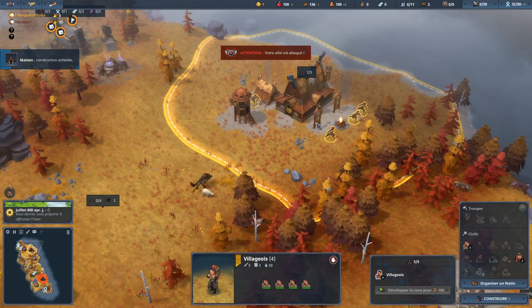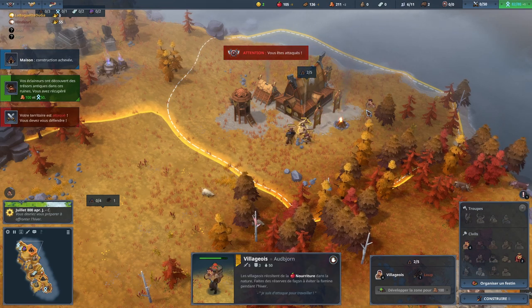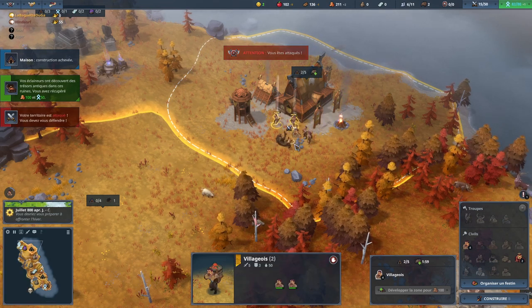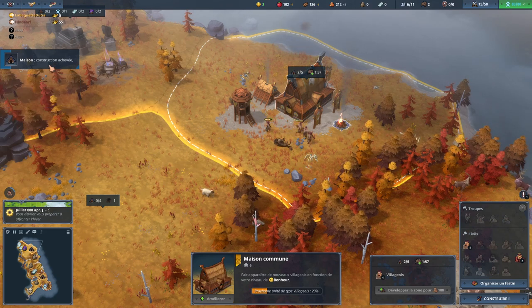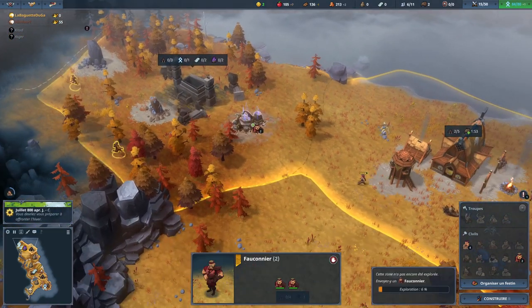When attacked by a wolf, you can avoid having any wounded villagers. Simply alternate the aggro between your villagers after each one takes 2 hits — and not a single hit more. Mastering this technique requires practice.